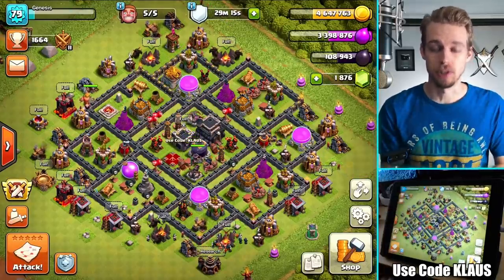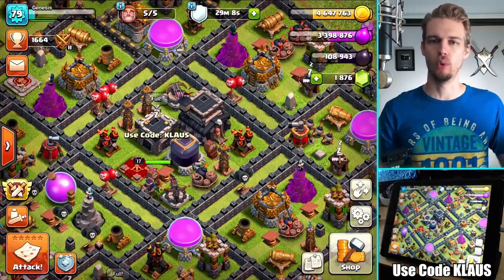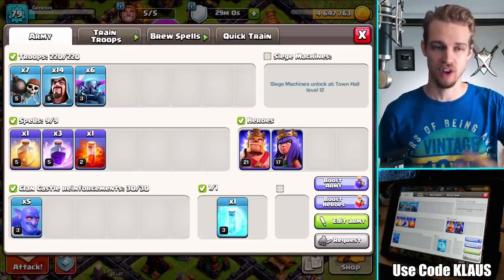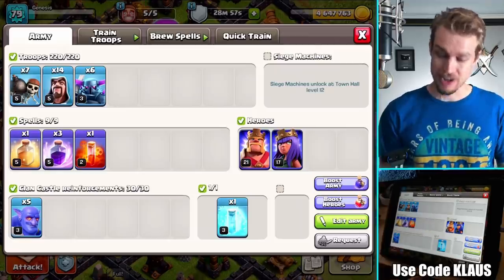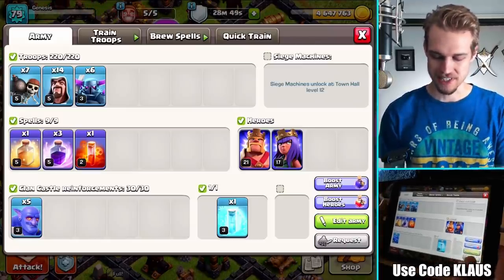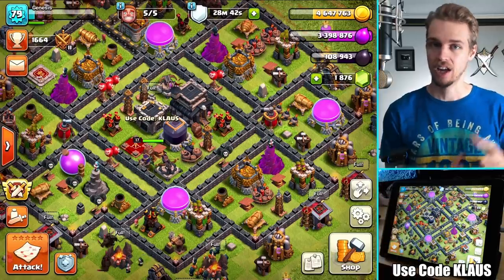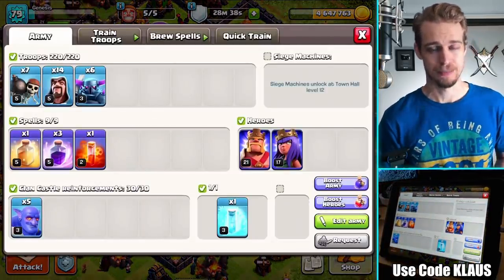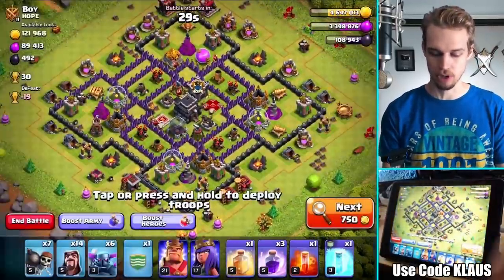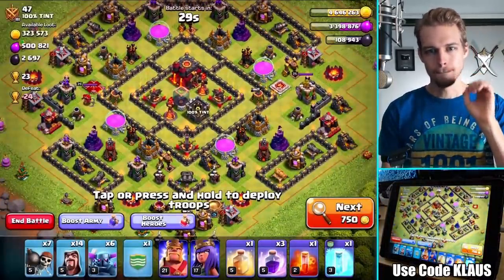Hey family, what's going on? Klaus here and welcome back to Clash of Clans where today I am on my Town Hall 9. We're gonna be discussing how to make your troops go where you want them. There are lots of tips and tricks you can do, and I'm using Pekkas, which are one of the hardest troops to funnel. I'm using a Pekka Wizard Army since I don't have an excess of Dark Elixir today.